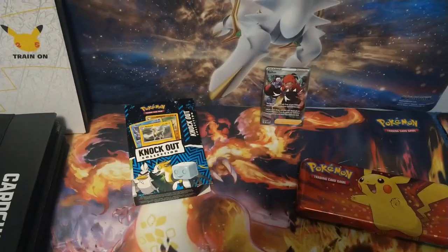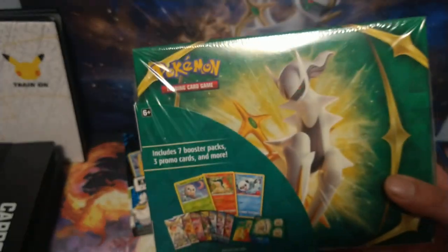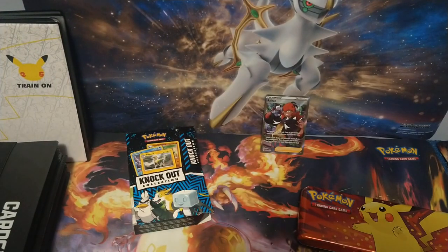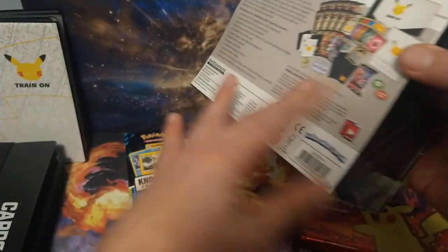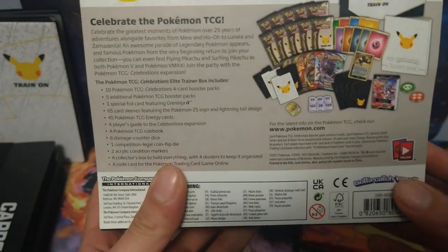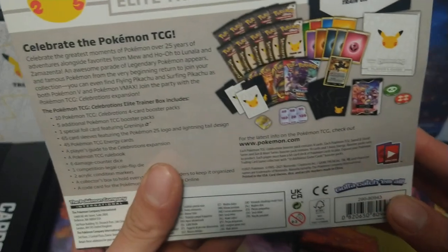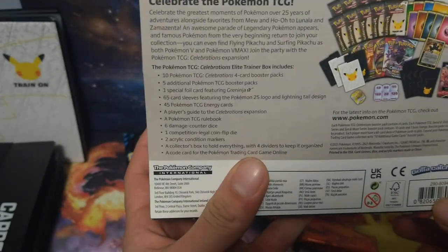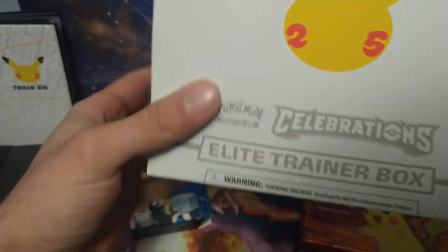For the next video I'm gonna be opening up this Spring Collector's Chest. And once I get a certain amount of subscribers, I will be opening up this box as well. This box is pretty much a reprint of the first gen cards — you get a chance to pull Charizard, Blastoise, Venusaur. You can also pull cards like the Gold Mew, Shining Magikarp, and Gold Star Umbreon. Pretty cool cards.